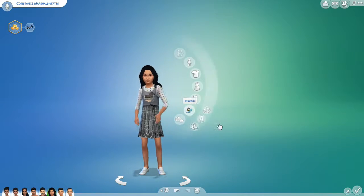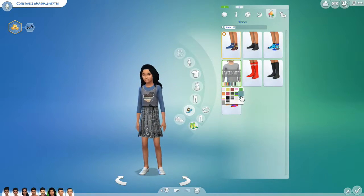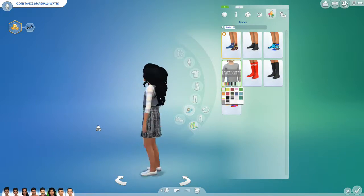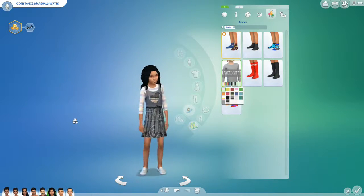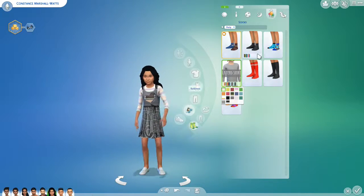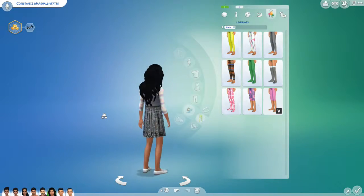This little shirt she has on under it is actually an accessory, so you can put it on under anything. It comes in a bunch of different colors and patterns. It goes in the socks slot so they can't wear socks while wearing it, but I don't put socks on my kids that often anyway - I usually use leggings.